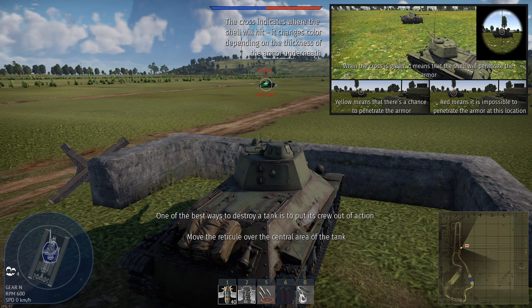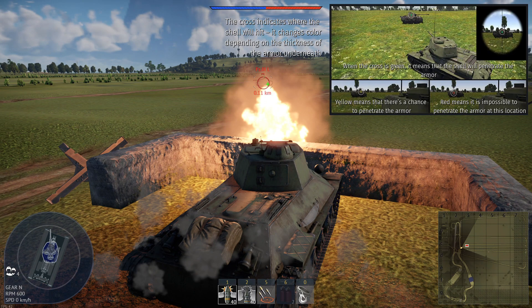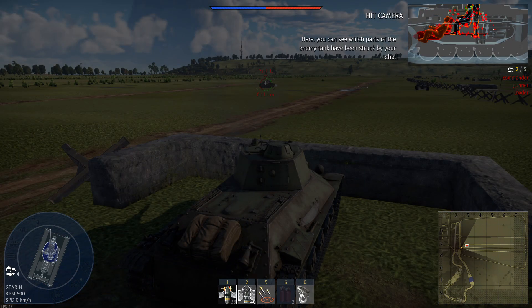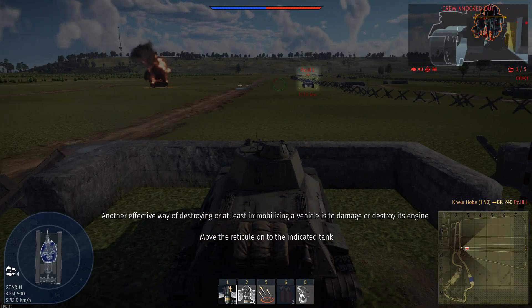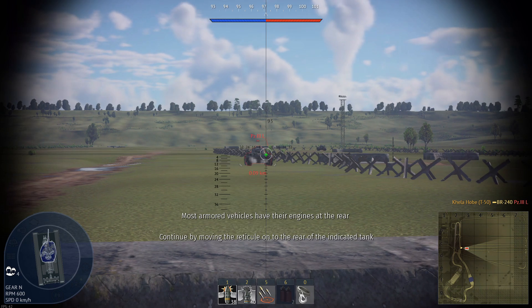Move the reticule over the central area of the tank and fire at the fighting compartment. When a shell penetrates armor, an X-ray view appears showing internal damage. The enemy tank is considered destroyed if it has suffered sufficient internal damage.